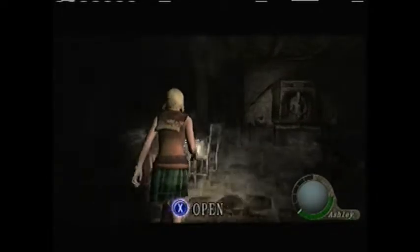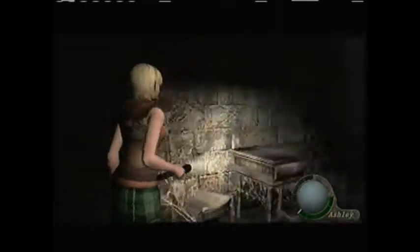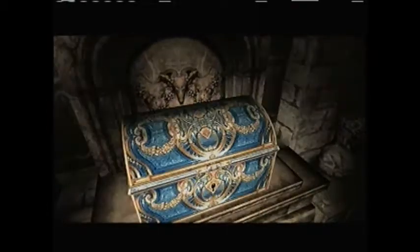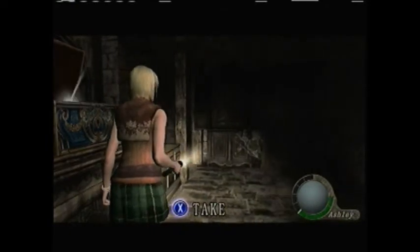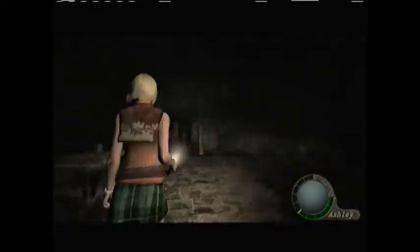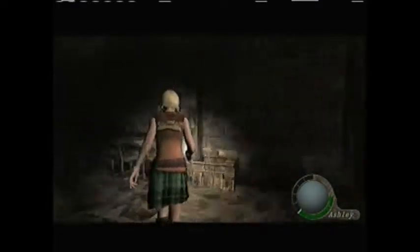Now I'm trying to look for treasures. There's something here. Ooh, a gold bangle — that's worth quite a bit. Salazar Family Insignia. And another chest with something else in it. Turning her as much this way as I can. Serpent Ornament. Run your ass off, because the knights are alive.